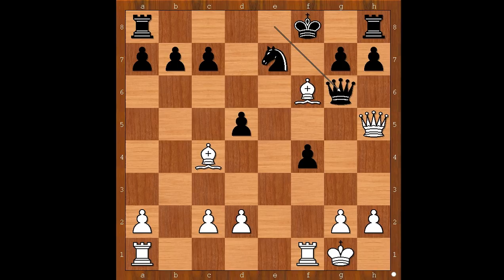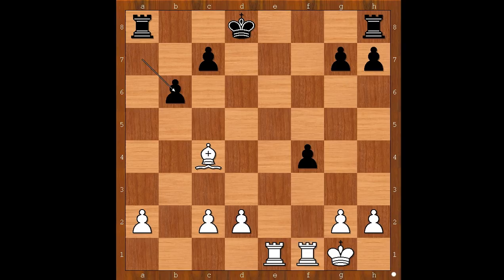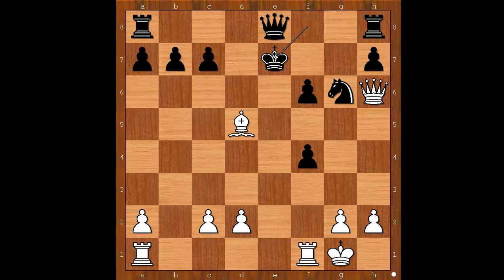One line goes like this: Bishop takes on e7 check, King takes bishop, Queen takes on d5, Queen to d6, Rook from a to e1 check, King to d8, Queen takes on b7. Perhaps queen to b6 check, Queen takes queen, Pawn takes queen, Rook takes on f4 and white is winning. Back to our game. What else? If knight takes on g6: Bishop takes on d5, Pawn takes on f6, Queen to h6 check, King to e7, Rook from a to e1 check, and white is winning again.